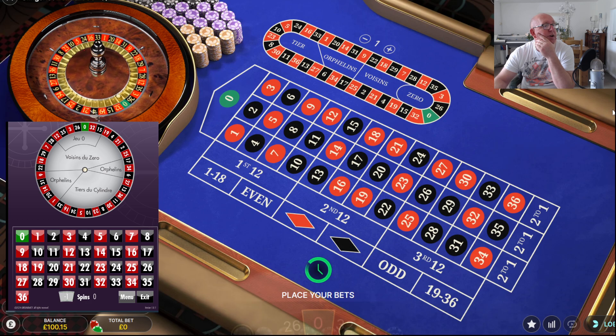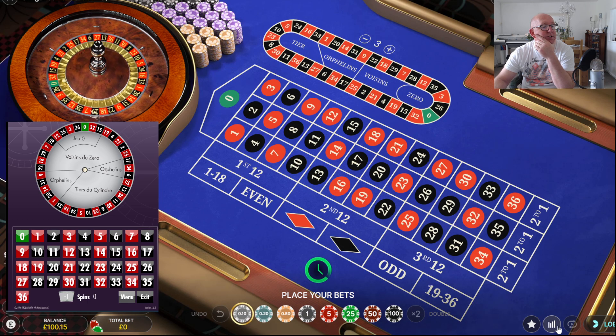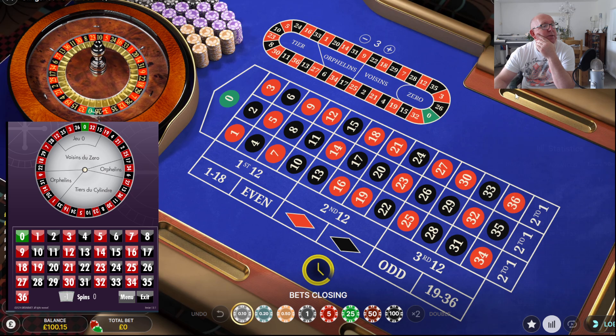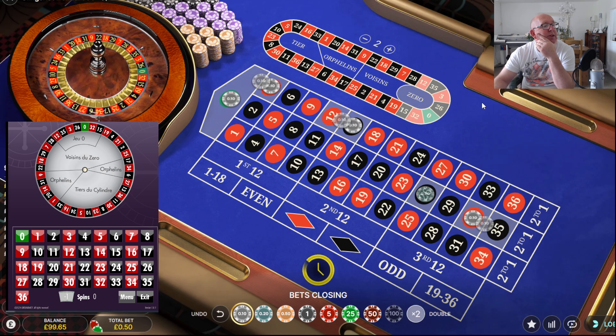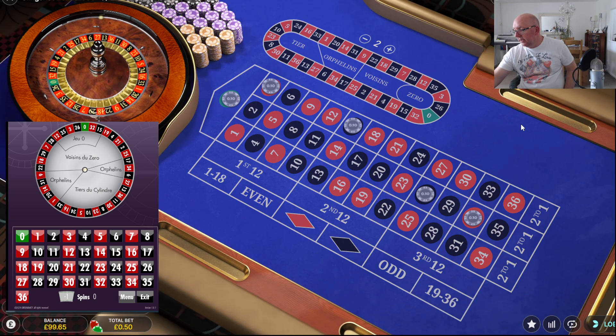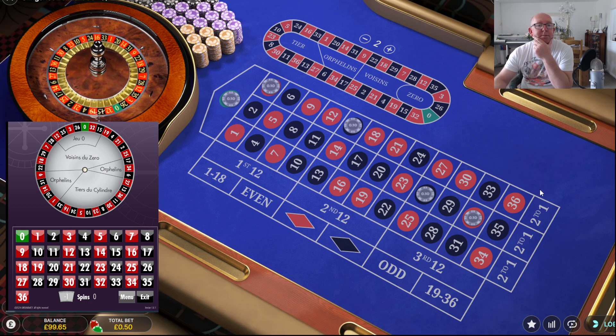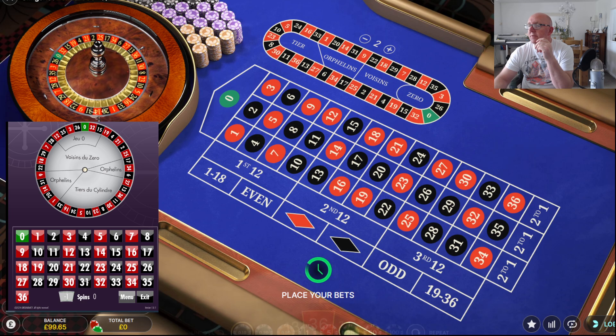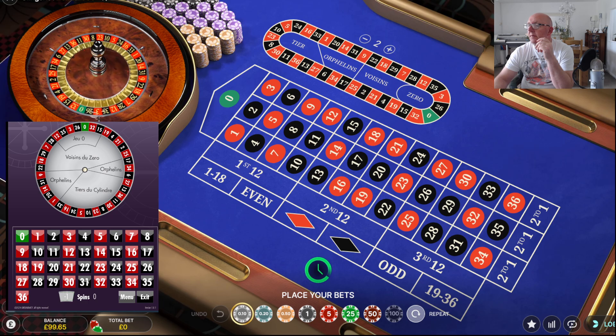We'll start with the free one. Zero has just come in — let's have a look at some history before we get going. Zero, 28, 4. We'll just do a zero repeat, you never know. Starting with £100. Any profit before we get to use any other tool, it's profit and we're leaving. That's a miss, so we'll start around number 31.